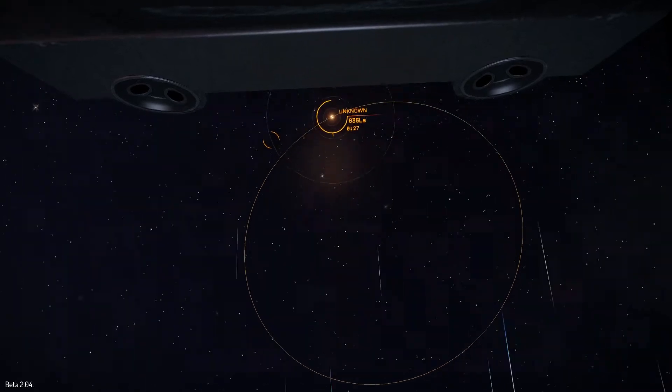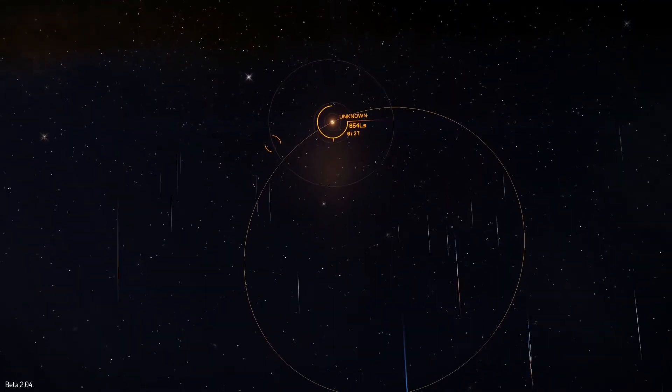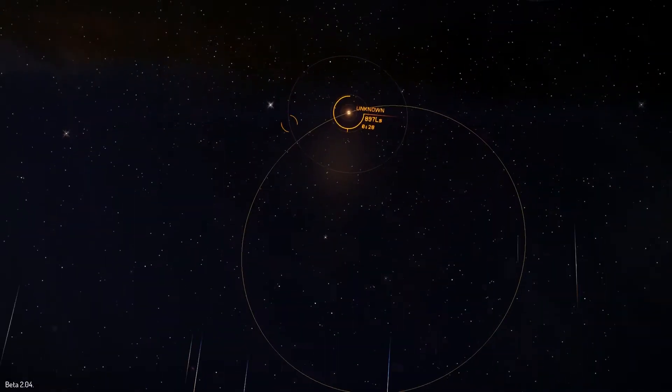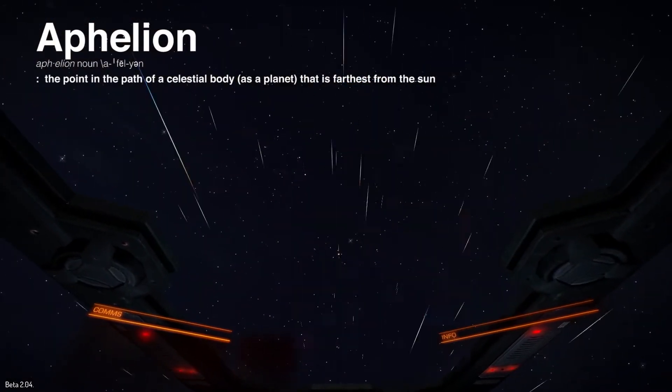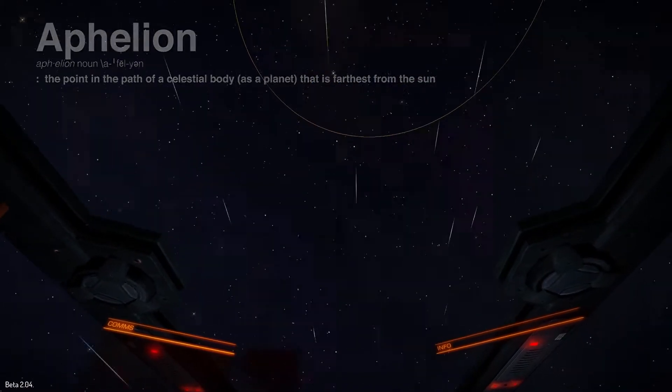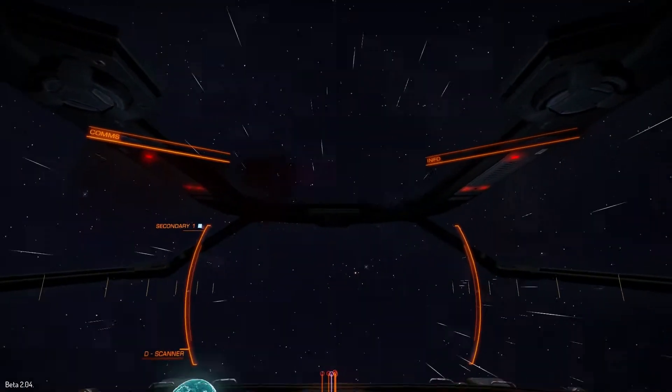One of the easiest ways to find a distant star in a system is to look at the orbit of the main star. In the current version of the game, the other stars are always at the aphelion of the main star where you jumped in. So if you look at the complete opposite side of the orbit of the main star, you should find your secondary star.